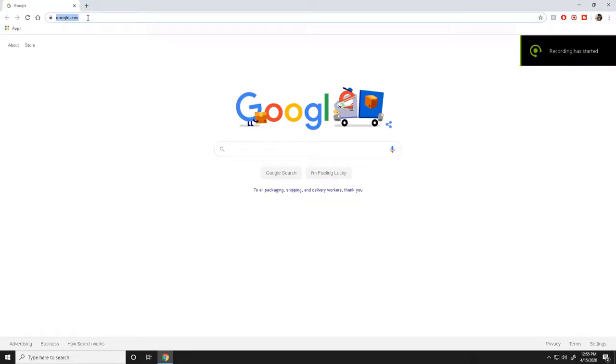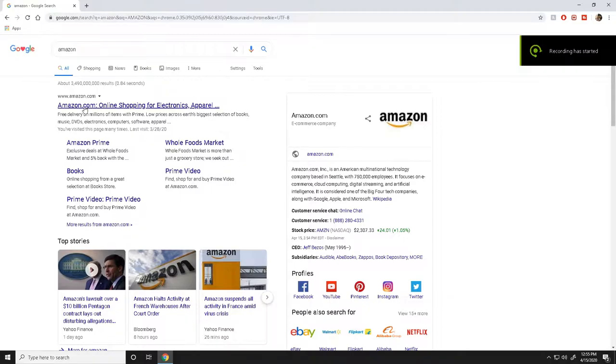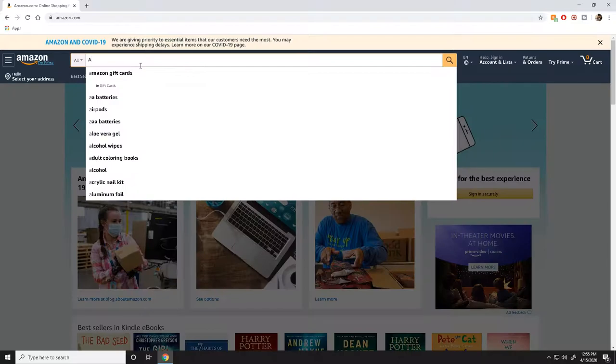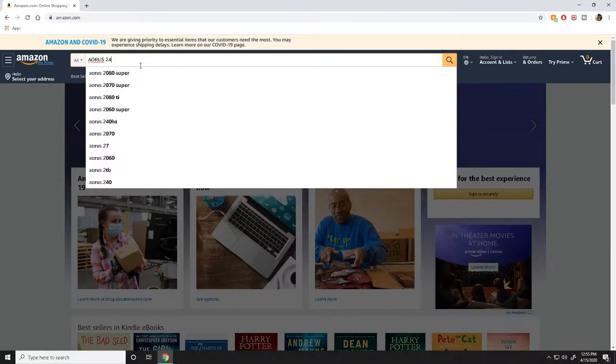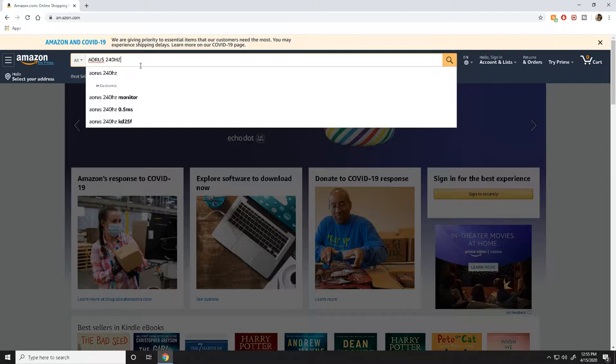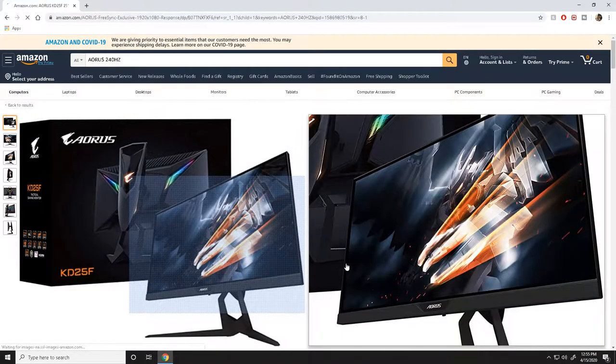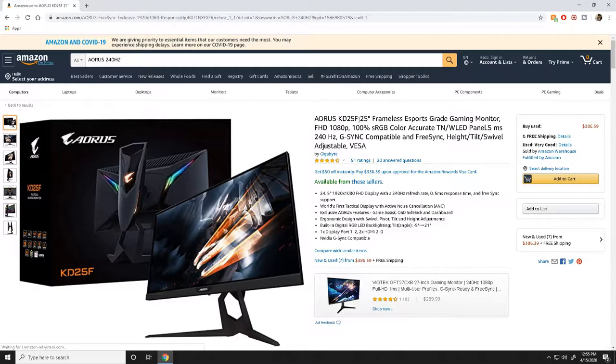If you guys want to see my exact monitor, all you gotta do is type in Aurora 240 hertz. It should be like the first one, so click on the first result. Just look at the stats — make sure it's KD25F, 1080p, 240 hertz, and 0.5 milliseconds response time.